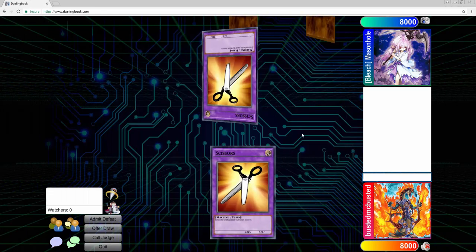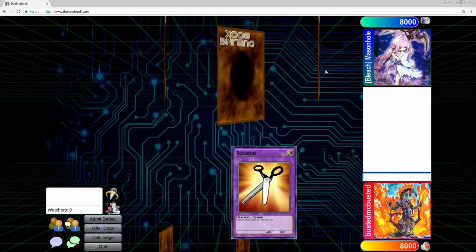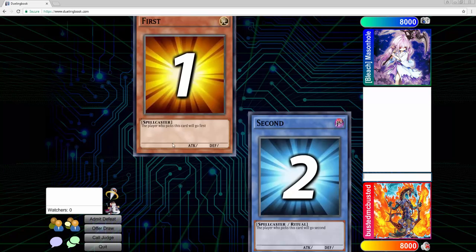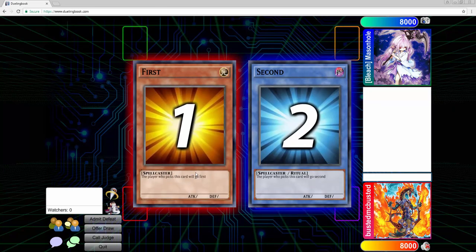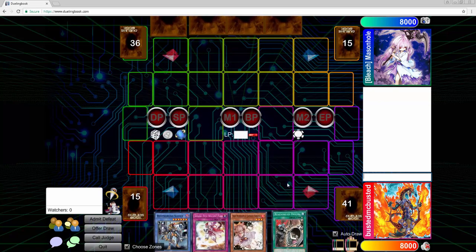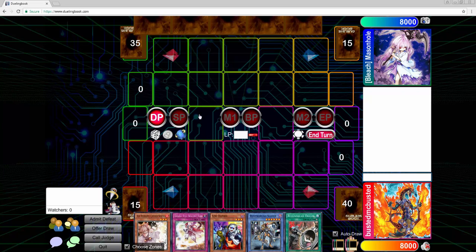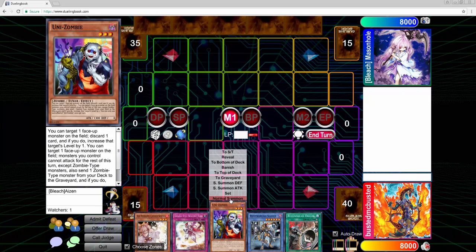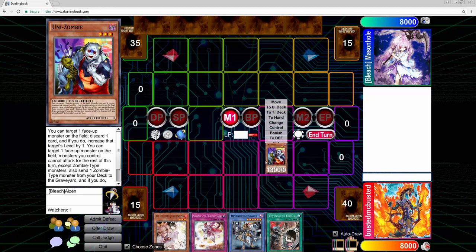Alright folks, today we are going back in with some more Vendred Zombies, and we're definitely playing on Duelingbook again — that's just where we need to be. I'm doing some testing, trying to see how different builds perform. Somebody suggested adding a Gofu and a Dragon's Mirror, but I couldn't find room for Dragon's Mirror because the extra deck is so tight.